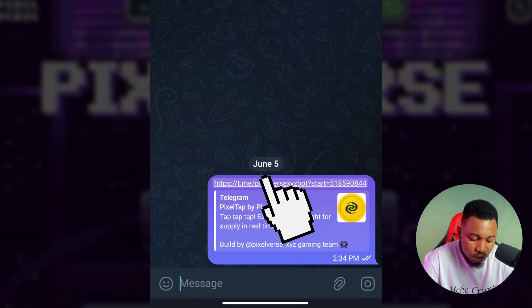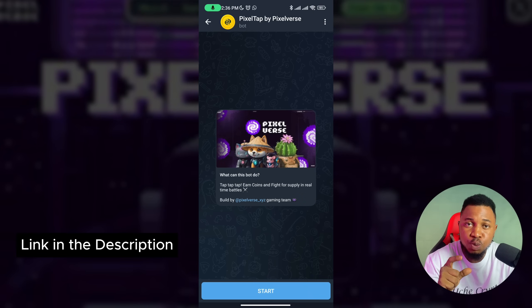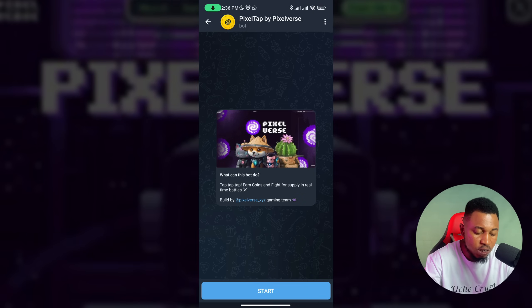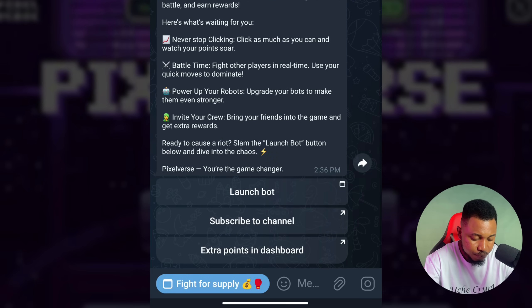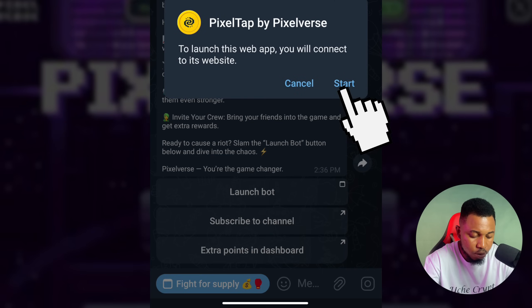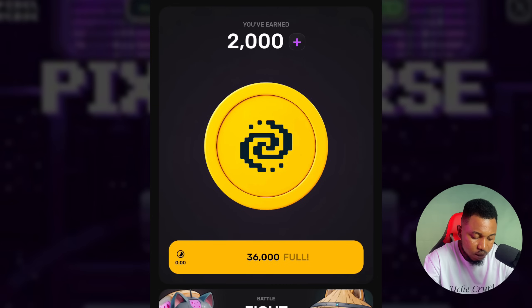To get started, click on the link I'm going to leave in the description — make sure to click the right one. Once you click on it, it will bring you to this section. Click on Start and it opens up. Then click on Launch Bot and click on Start. You can see I was given two thousand points initially.